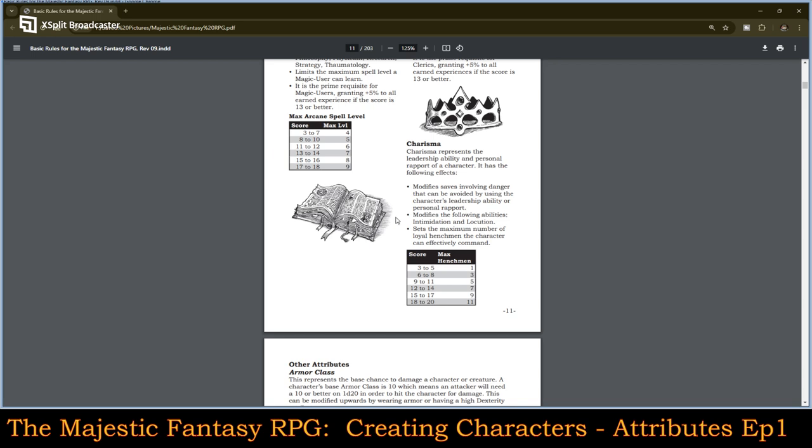Charisma represents the leadership ability and personal rapport of the character. It modifies saving throws involving danger that can be avoided by using a character's leadership ability or personal rapport. It modifies the following abilities: intimidation and locution. It sets the maximum number of loyal henchmen the character can effectively command. With an average charisma of 10, you would be able to command up to five henchmen, and it increases above that.